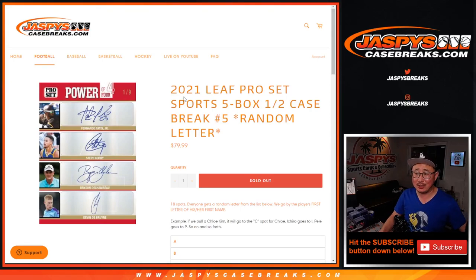Hi everyone, Joe for jazbeescasebreaks.com coming at you with 2021 Leaf Pro Set Sports. Five box, half case, random team or random letter break, number five.